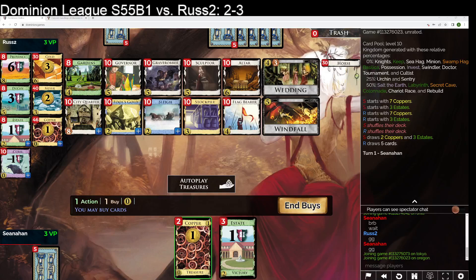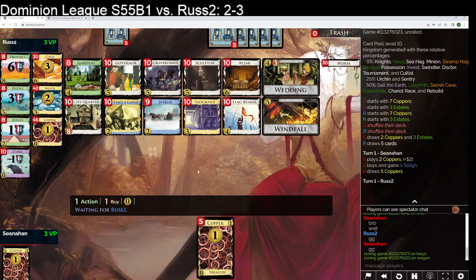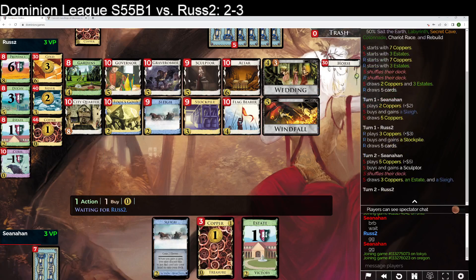Hello, welcome to game 6 of a match against West 2. So far, first player has won every game, so let's keep that up. Sculptor Fool's Gold, Sculptor Stockpile stuff seems really strong. I think I am going to take a Slay on the 5, like Slay Sculptor. And then we try to hit an early altar with Sculpting for Stockpile, then we grab Governors and do Governor stuff, and then we use City Quarter for draw.